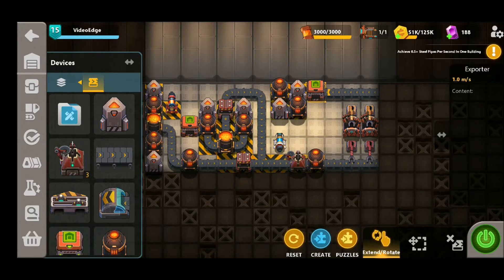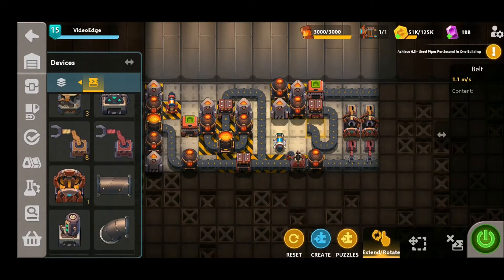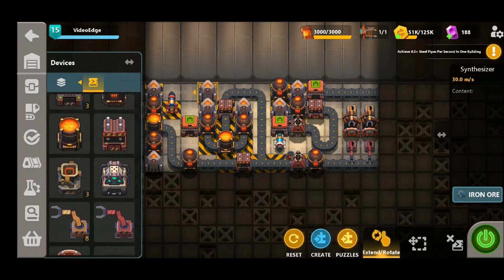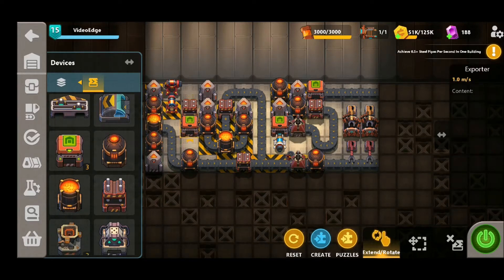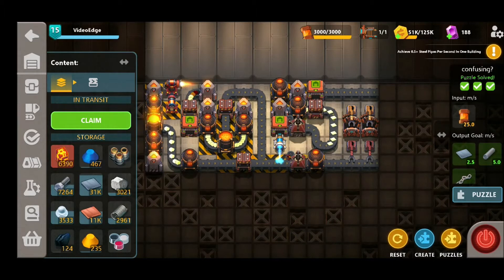Next up is the iron rods, and we're going to use this heater here to start that process. I'm going to put a press straight out the heater, belt this around like so before finishing off with a cutter and an exporter. That concludes the iron rods element. The final part is the iron plates — all we need to do is put another synthesizer down right here, followed by a heat gun and a press into the exporter. Give it a whirl, and we can see we've done all the necessary parts to complete the puzzle.